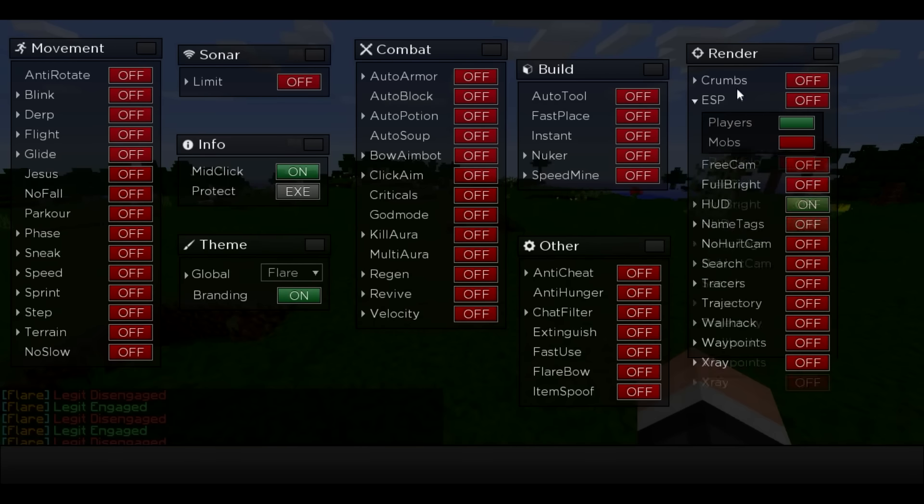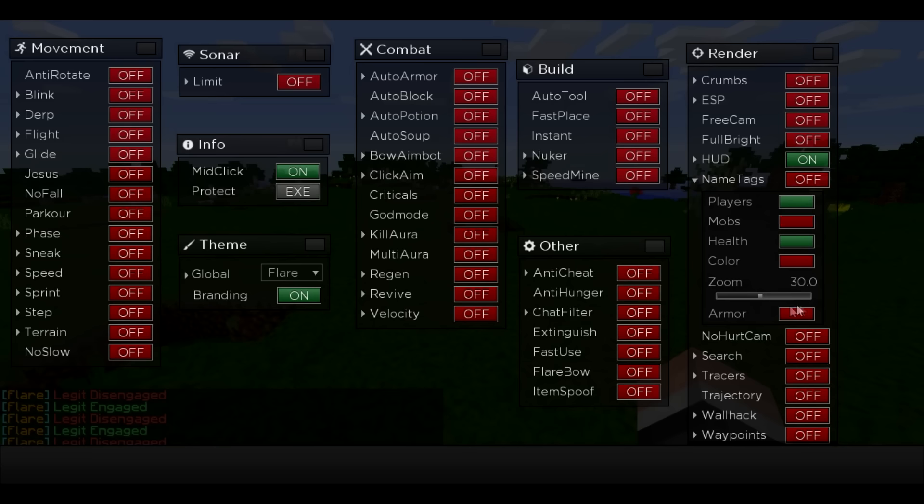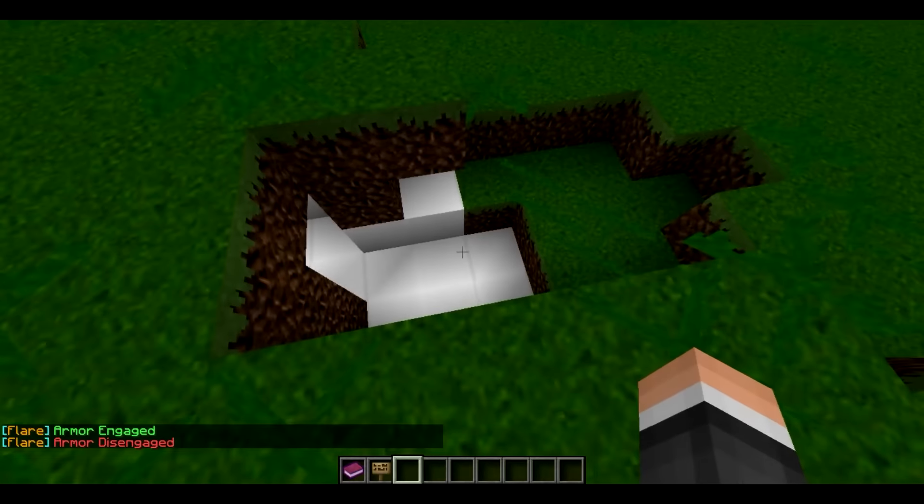Another new thing he's added — not under ESP, but under Name Tags — is Armor. We can now see our enemy's armor, and it also shows their enchantments and everything, which is really cool. It also shows the weapon they are currently holding.